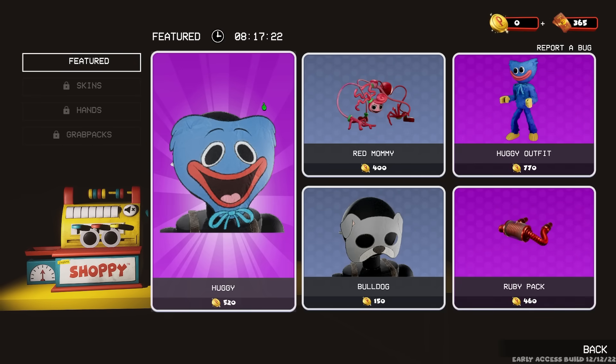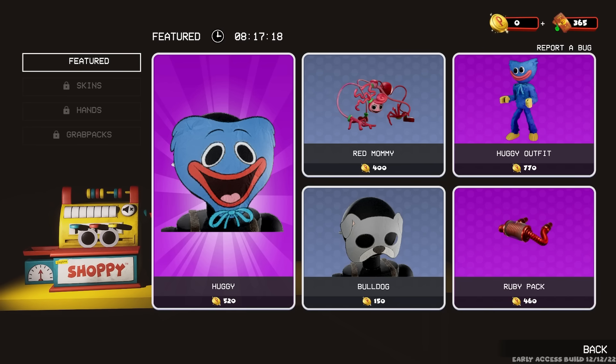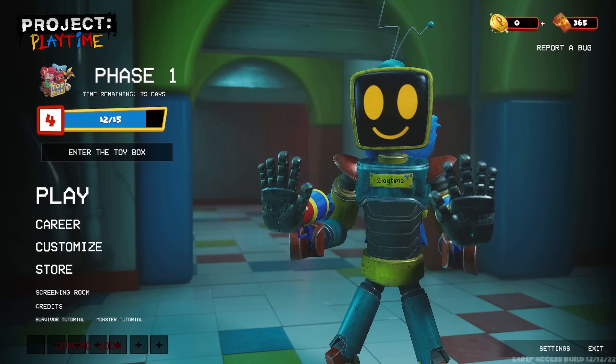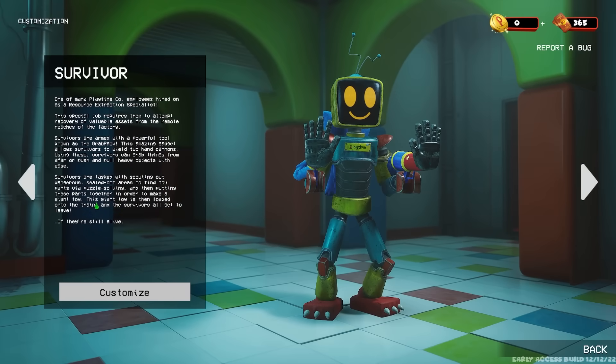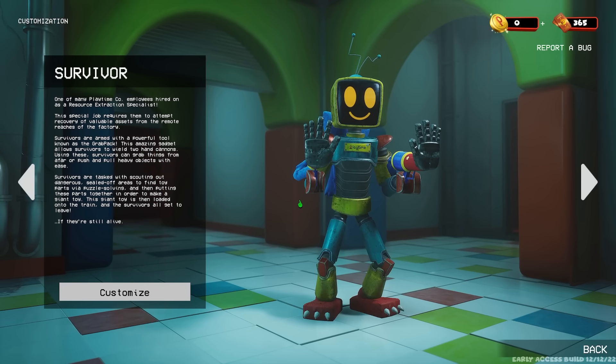So with that said, let's check out some of these skins, let's check out some of these descriptions, and let's check out some of the unlockable powers, and see what we can really start to unlock as we make our way through this game. I've really been enjoying this game so far, and I think we'll have a look first at customisation. This is the survivor character — let's actually read through what it says about the survivor character.